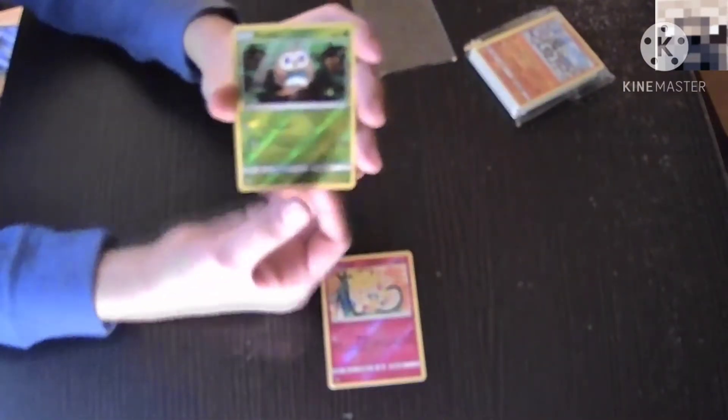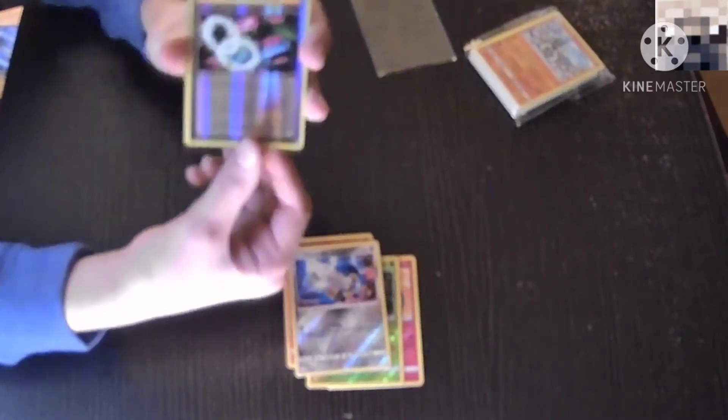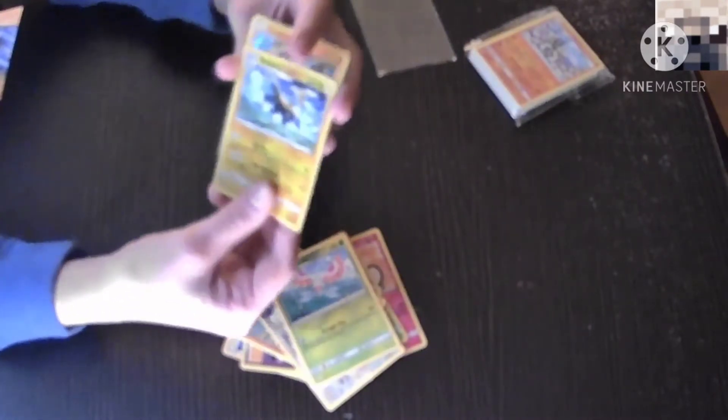Now we're going to get into this Reverse Holo pack at the back. Let's see. Reverse Holo Togepi — these are all Reverse Holos so I'm not going to mention Reverse. Rowlet. Pupitar. Honedge. Venusaur. Spirit Link. Hariyama. Staraptor. Masquerain. Reverse Holo Boltund. And a Holo Rare Landorus.